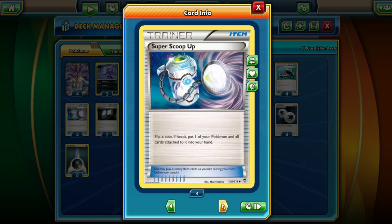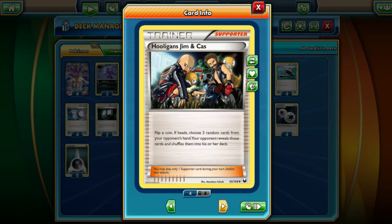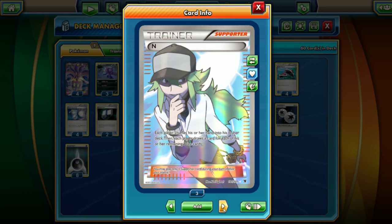We don't have any switches, so if we're in a pickle the only way to get out is Super Scoop Up — and we flip for that too. X Receiver: no Random Receiver here, gotta flip, and no VS Seeker, so we flip for heads to search for a Supporter card. For the Supporter line, we have Hooligans Jim and Cas — this is an expanded format deck so we can play this one. Flip a coin; if heads you choose three random cards from your opponent's hand and your opponent reveals them and shuffles them back into their deck.